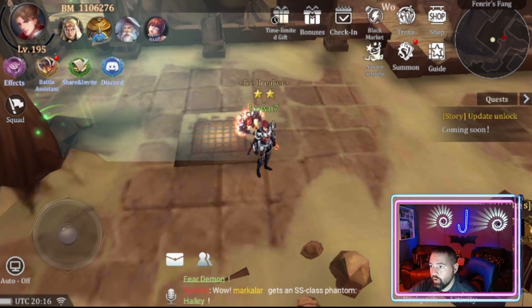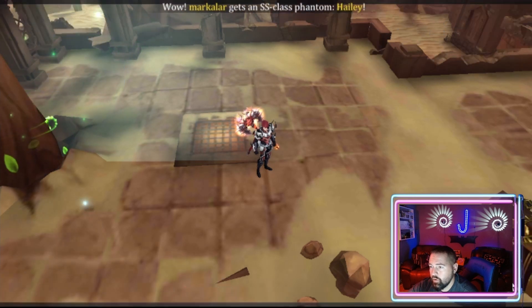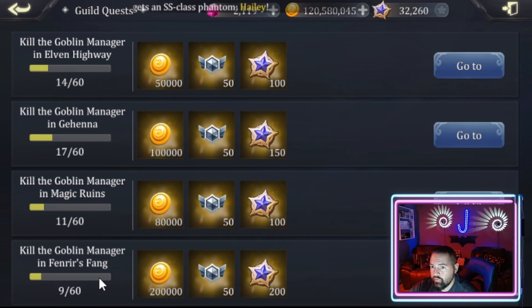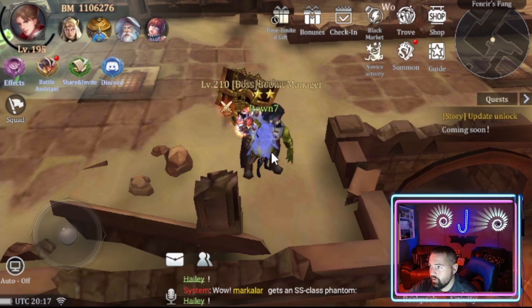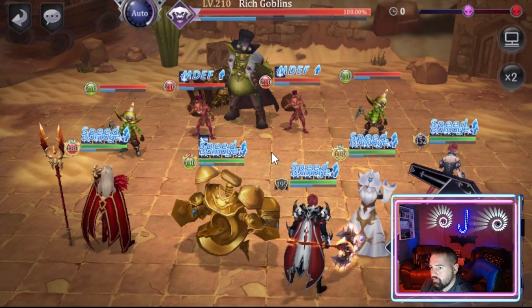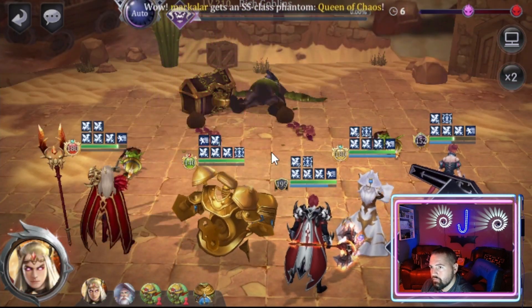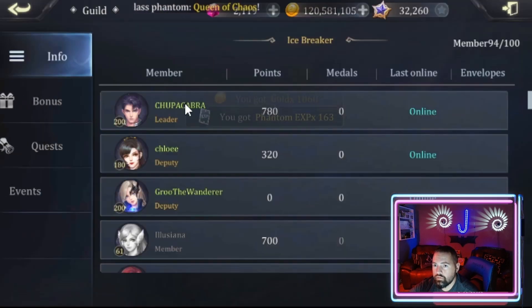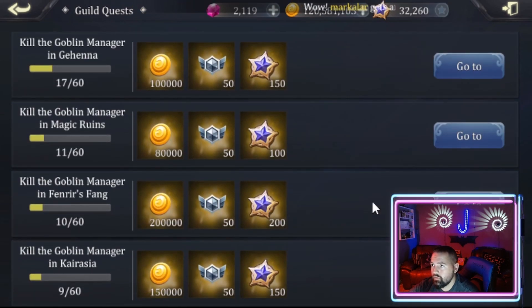Here I am by myself. I'm going over here to kill a boss goblin manager out in Fenrir's Fang. So I'll go look at the totals — guild quests, Fenrir's Fang, 9 out of 60. I will kill the one goblin by myself. Okay, goblin down. Go back and take a look at our totals — guild, quests, guild quests — 10 out of 60. One goblin, one killed.